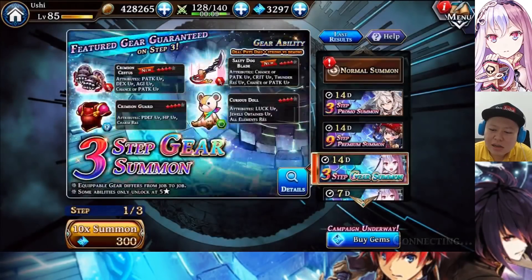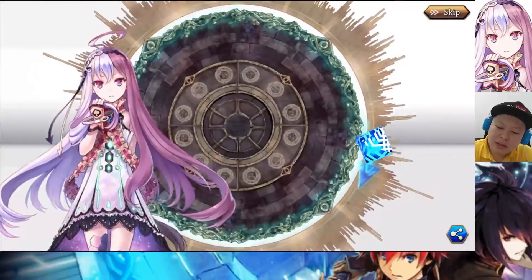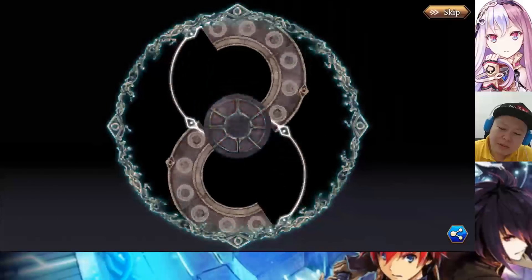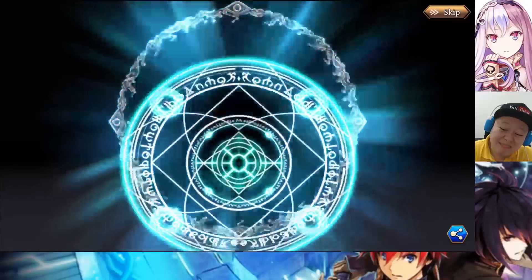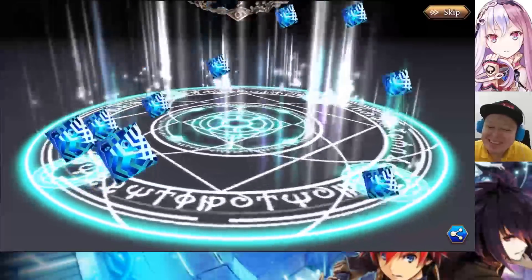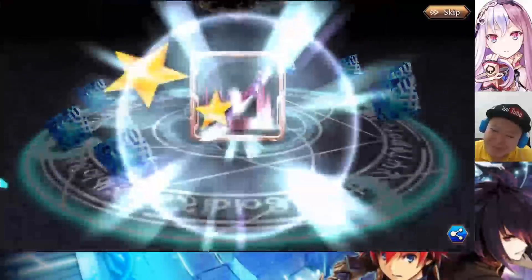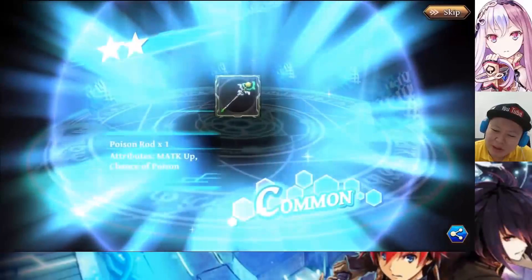Now the gear summon, 300 gems. The dual gliss. Kunoja. Yellow. What the — oh, that's a really bad pull. Both on the character and weapon, I mean gear.